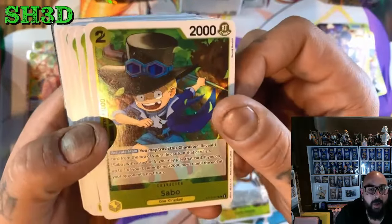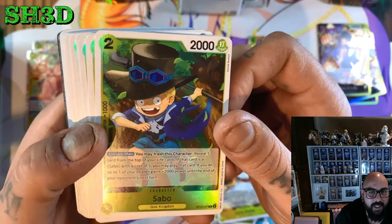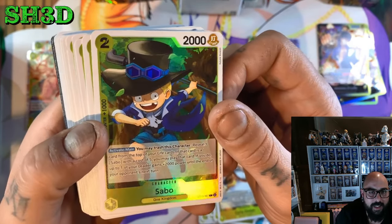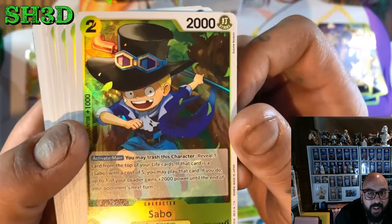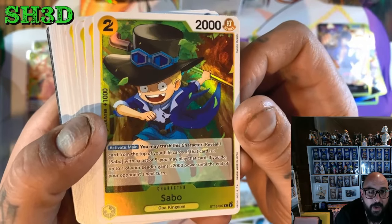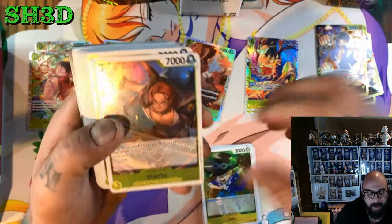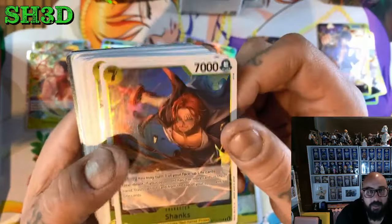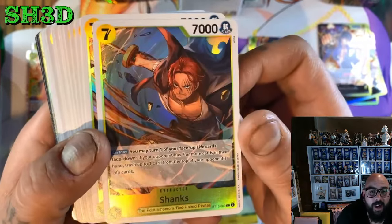From here we got the Sabo. You may trash this character, reveal up to one card from the top of your life cards — if that card is Sabo with a cost of 5, you may play that card. If you do, up to one of your leaders gains 2,000 power to the end of the turn. Not bad — so if you manipulate your life and you know Sabo's there, good time to play him and then trash him, or have him on board.